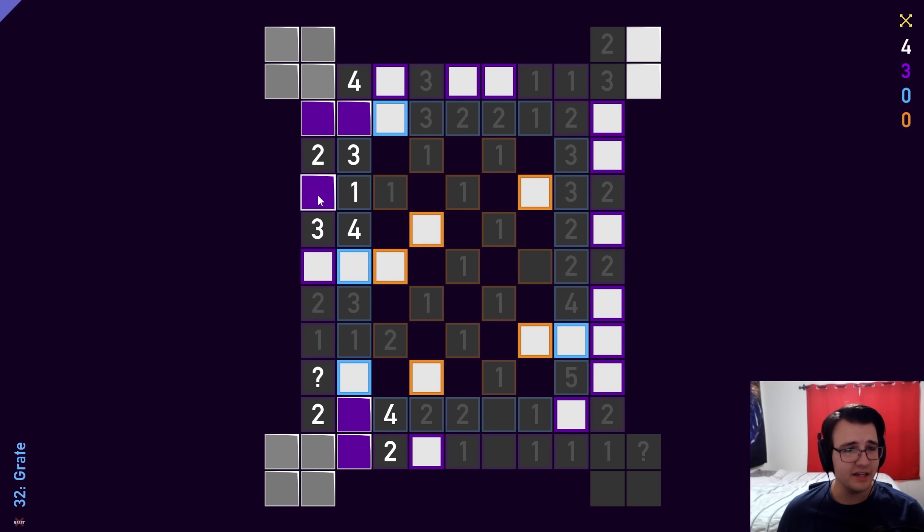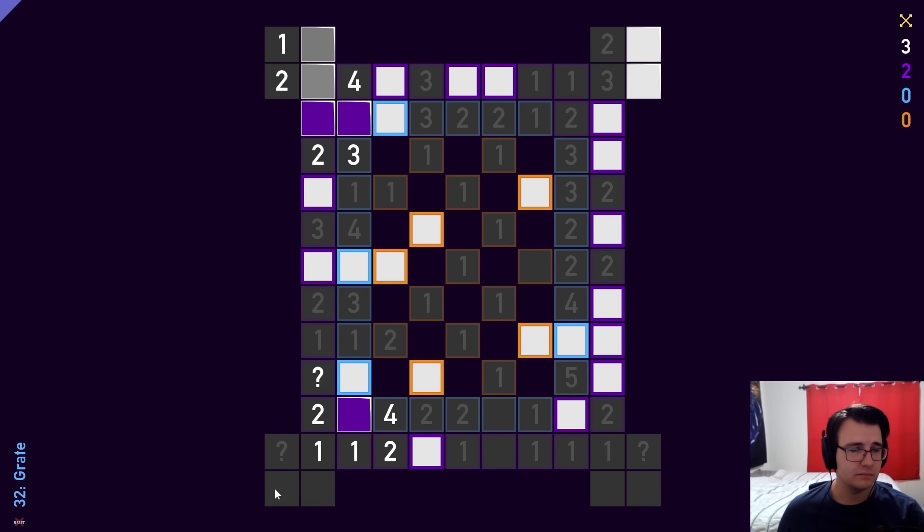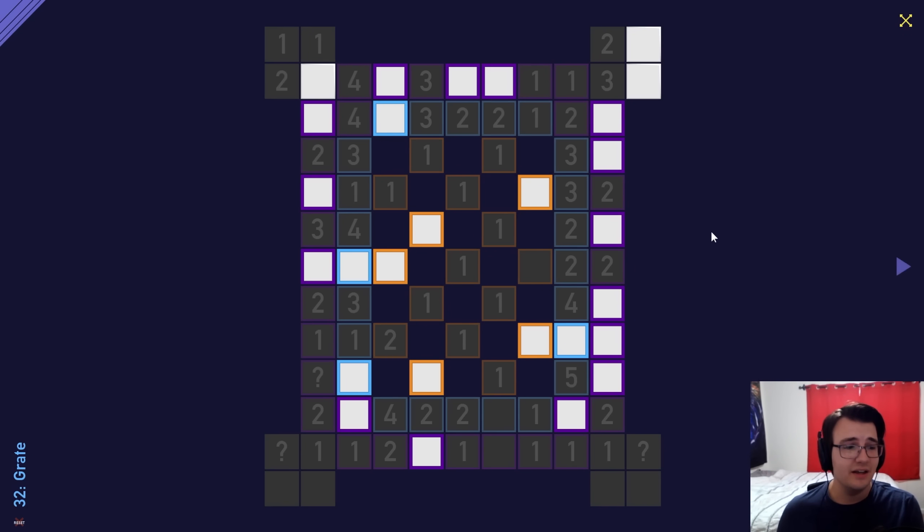This 3 I can complete. 1 of these 2 is a mine, so 1 of these 2 is a mine. I have a total of 1 non-purple mine, so if that non-purple mine is here or here, everything else non-purple is not a mine. That should allow me to clean it up. This will be the mine due to the 1-2, and this logic should clean up quite nicely. That was a cool puzzle — it was great.